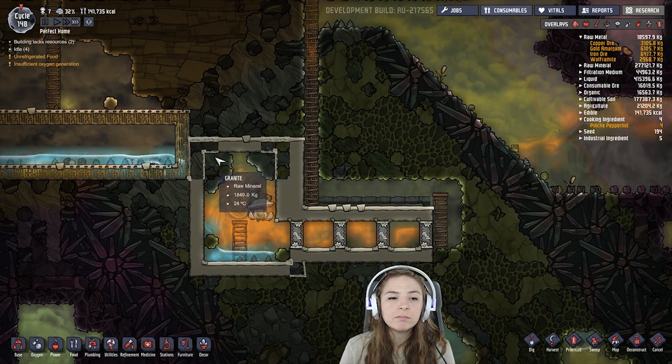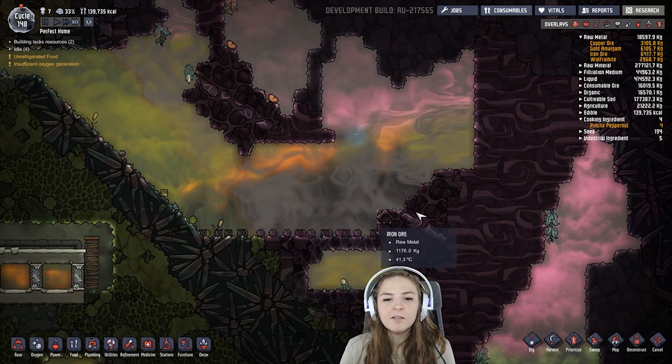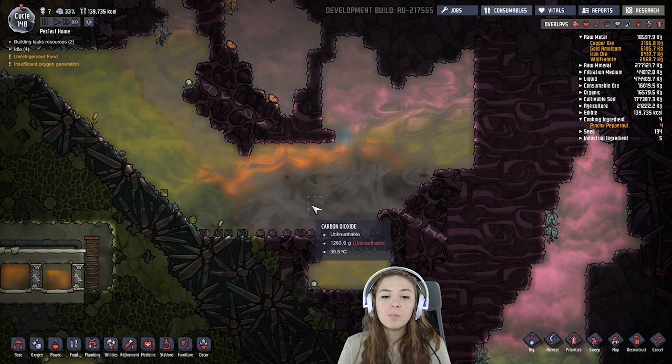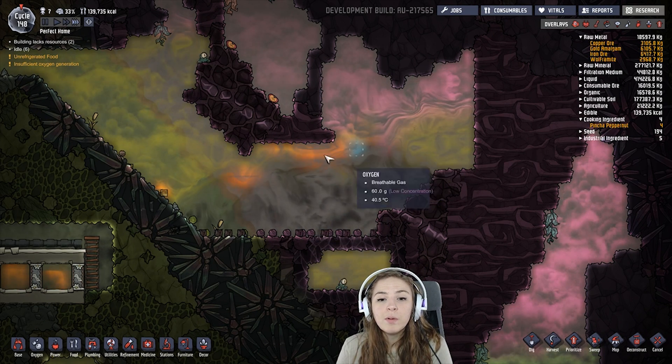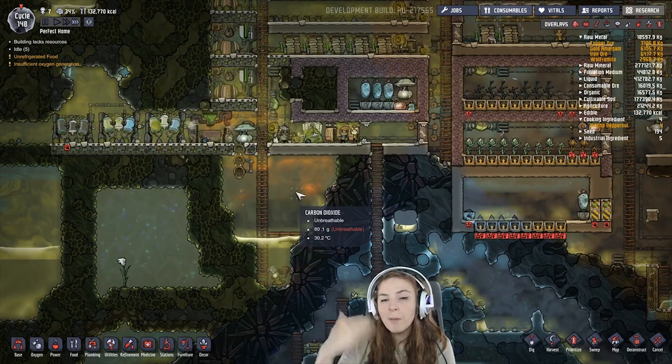If we look over here, we can see the layers of gases. We don't have any chlorine in here, but we know that chlorine is heavier than carbon dioxide. Natural gas sits right above carbon dioxide and below oxygen. That's important to know.